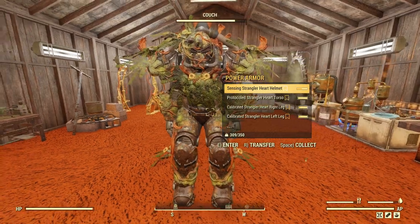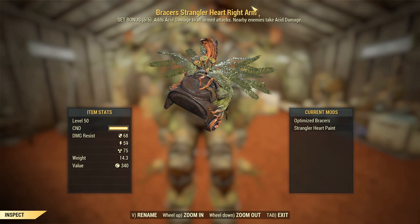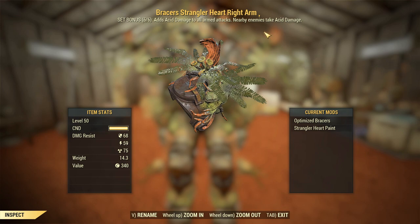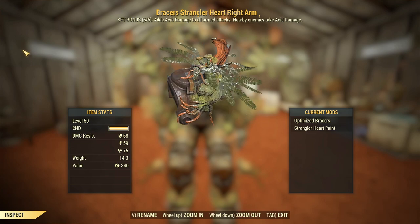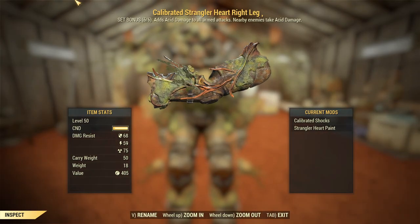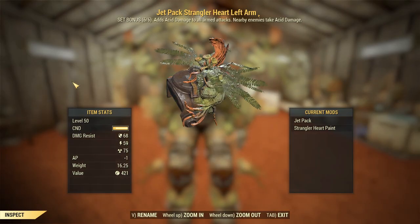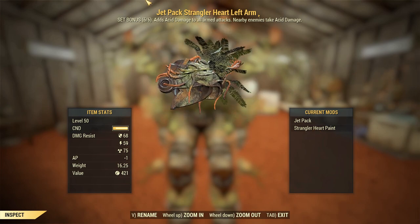I've got a couple of interesting mods on this, so let's go through them. This is just one of the arms, and you can tell from the set bonus that it adds acid damage to all armed attacks, and nearby enemies take acid damage - we'll take a look at that in just a second. But first, the armor bits. This one is just braces with the Strangler Heart paint, and the paint slot can be changed to anything we want. I've got both calibrated legs, just for carry weight bonuses - that's what I usually run on Power Armor anyway.